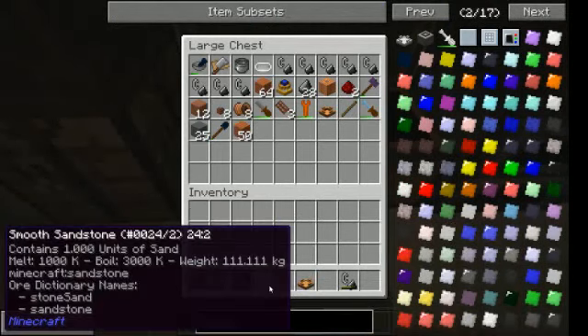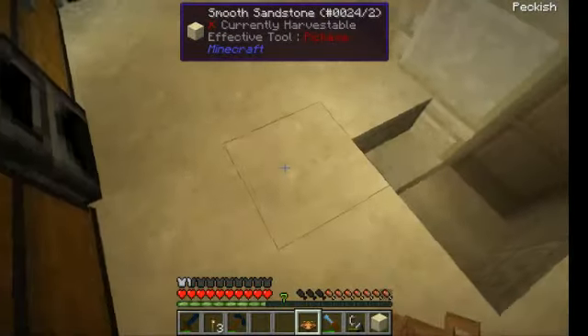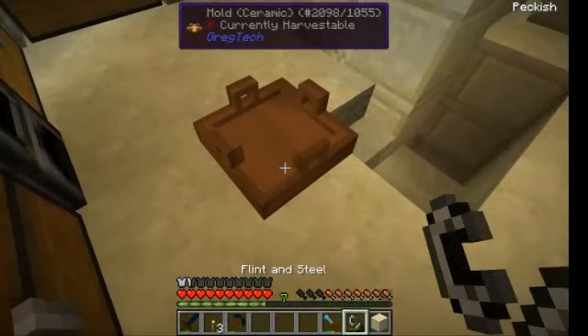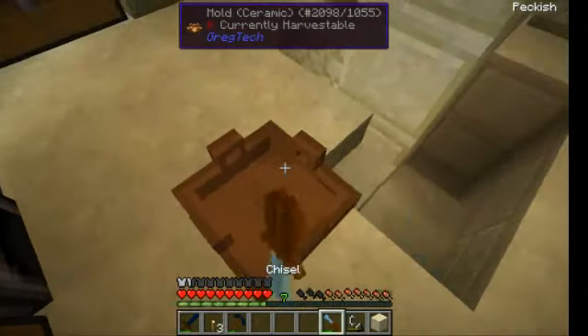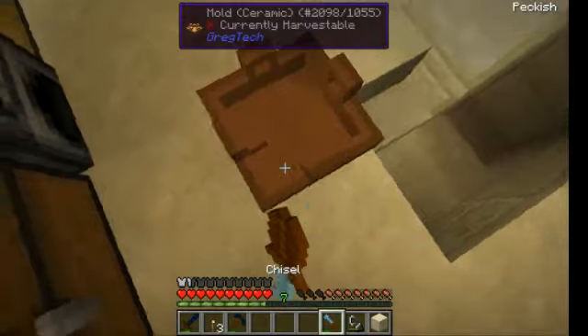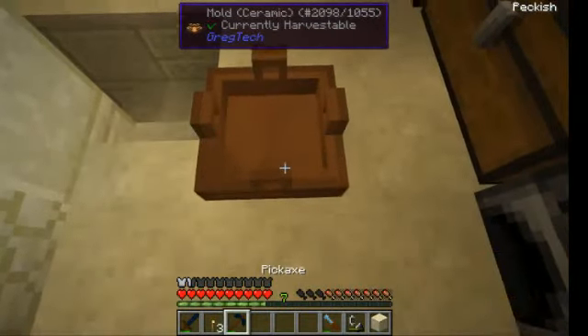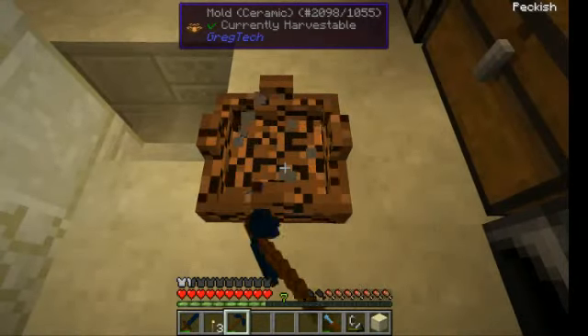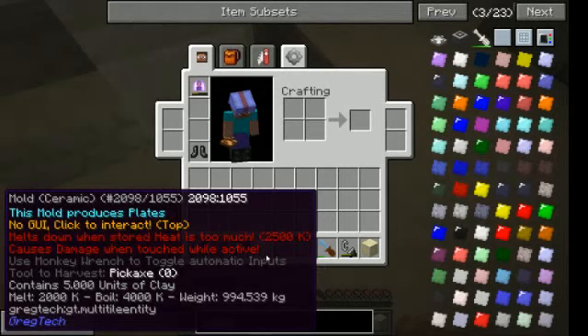Let's do the plate mold. Plate mold is chiseling all pieces, so you can do it faster because you don't need to look. Everything is chiseled. Now you can check it in the inventory — this mold produces plates. Nice, excellent.